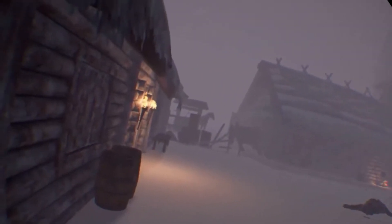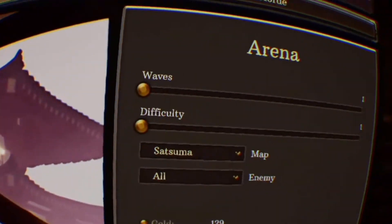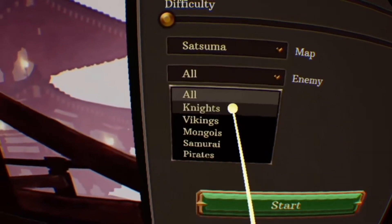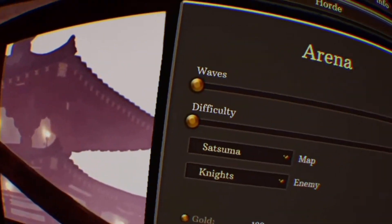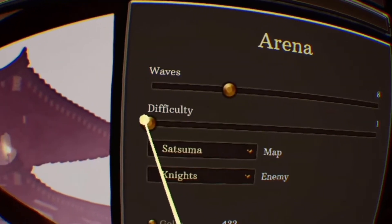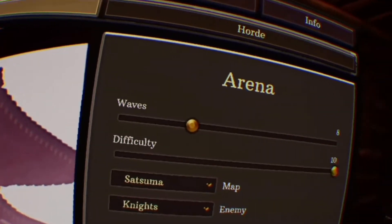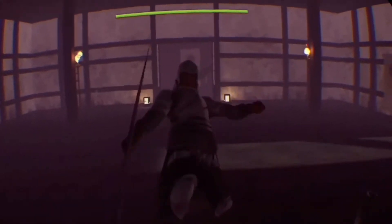I don't know what just happened. All right, let's head into the samurai place and fight some knights. Let's fight knights in the samurai place — eight waves and let's max the difficulty and see how it goes.